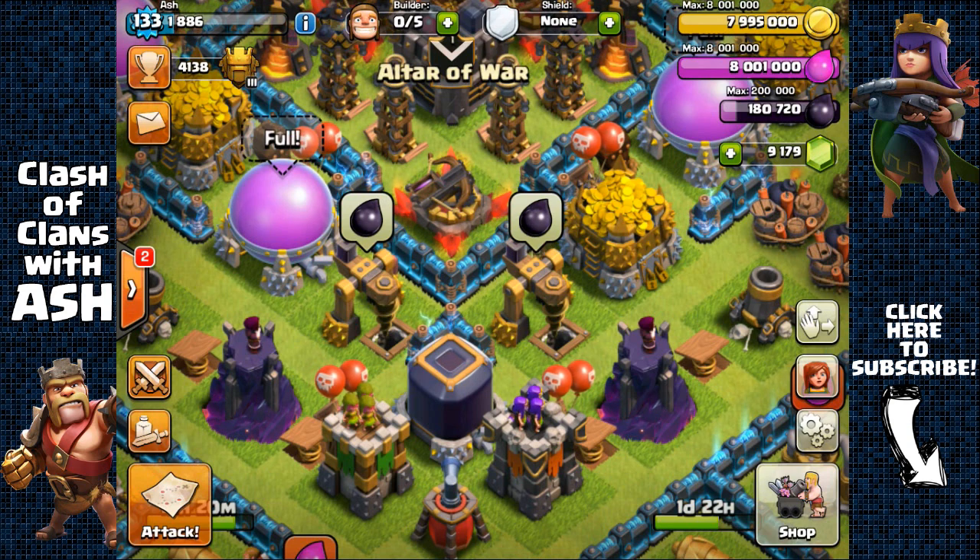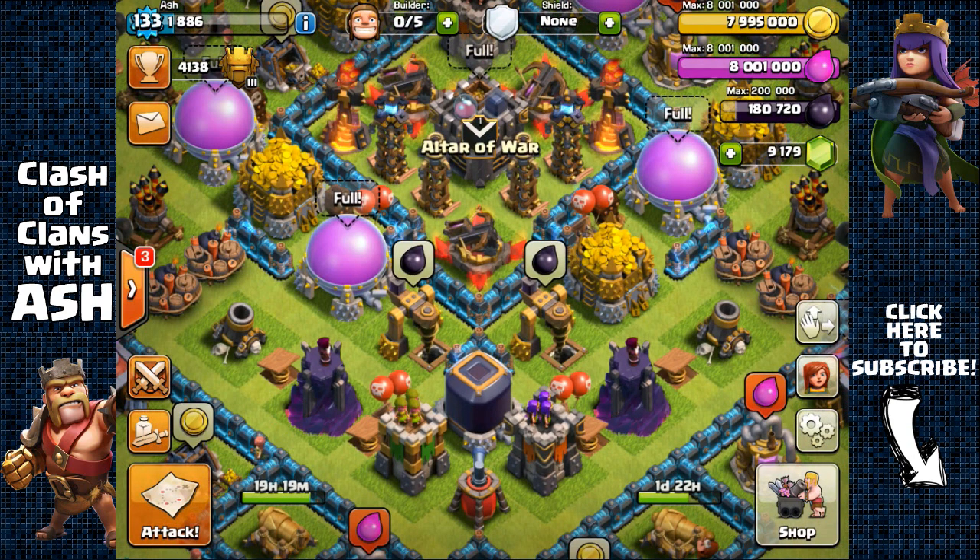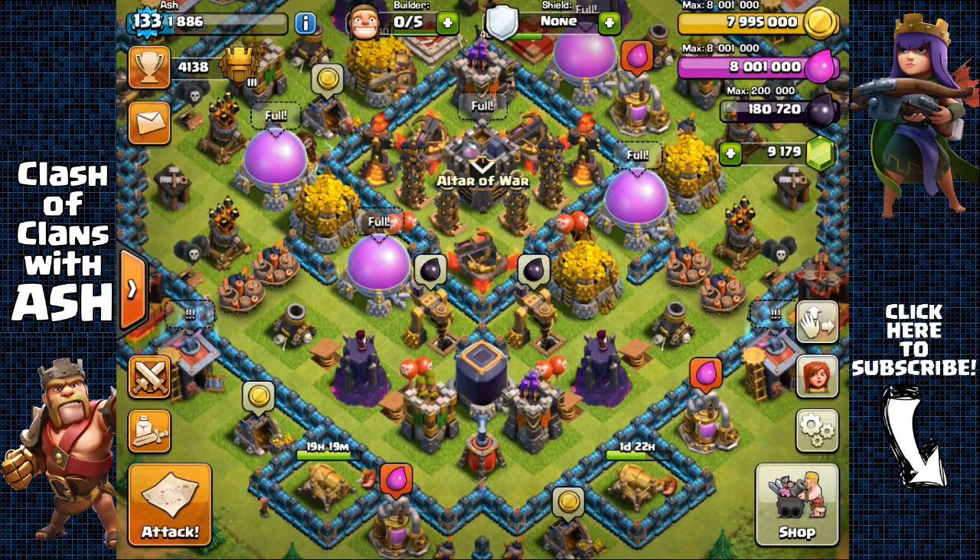First I want to mention that today is the third anniversary of Clash of Clans and they're having a one-gem collector event. I'm not boosting any of my collectors since my storages are already overflowing and I've already farmed my level 40 heroes. But if you're in need of Dark Elixir, definitely boost your Dark Elixir drills. A level 6 Dark Elixir drill produces 100 Dark Elixir per hour, so in 24 hours you get 2400. Boosted, that doubles to 4800 per drill, meaning three drills can produce 14,400 Dark Elixir in one day for free. Town Hall 9 players with two level 6 drills can make 9600 Dark Elixir in a single day.